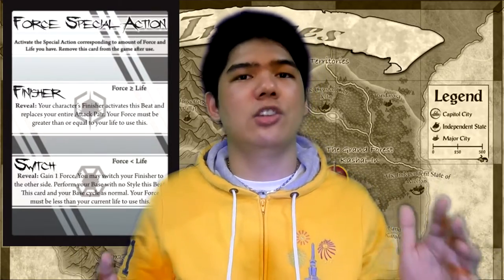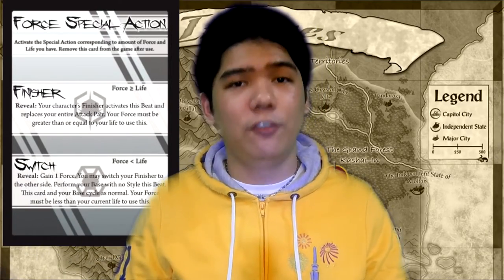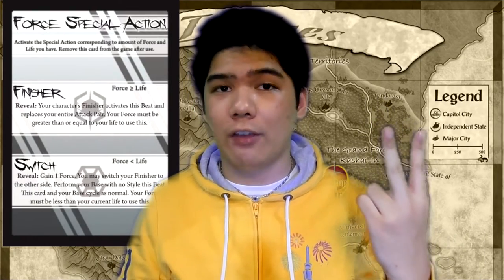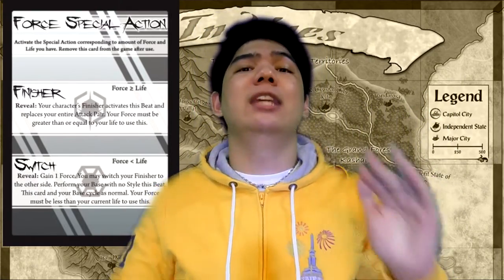When you use Finisher, you spend Force equal to your life, then perform your finisher — effectively the same as using finisher with the old special action. The other option is Switch, which is way more interesting. Switch activates when your life is greater than your Force — basically meaning: if you're not doing your finisher, do Switch instead.